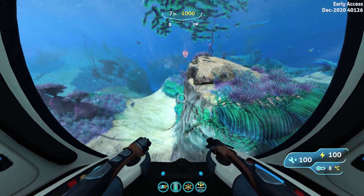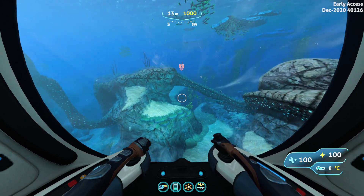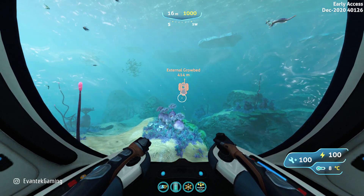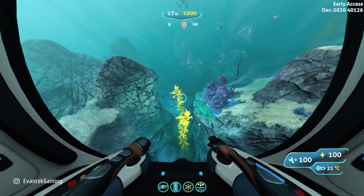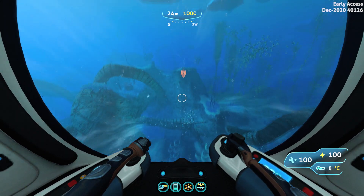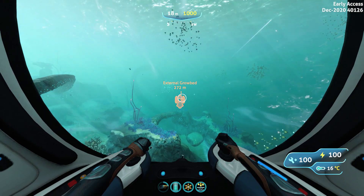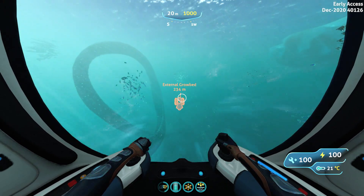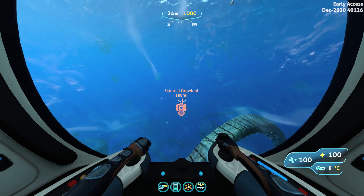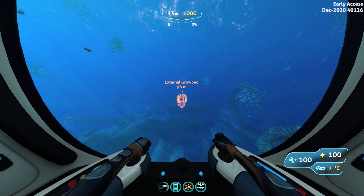This grow bed is going to be used to grow stuff that needs to be placed underwater. So if you need ribbon plants or creepvine clusters, you can grow these in the exterior grow bed. We should be passing above the twisty bridges biome, which is right below us now, and we are looking for large bands — you will see them and you cannot miss them. If you boost up a little bit you will start to see this large loop on the left and the little loop right below us. Go right in between these and you should hit a piece of land which contains two platforms with some exterior grow beds.